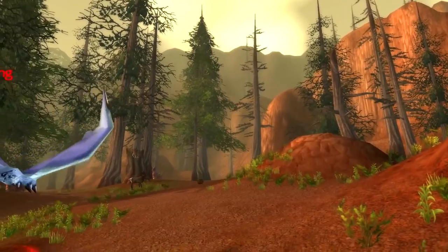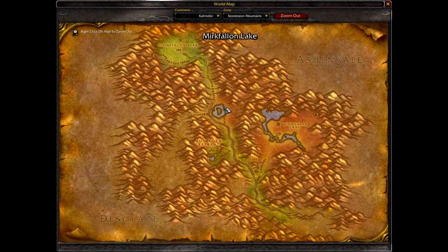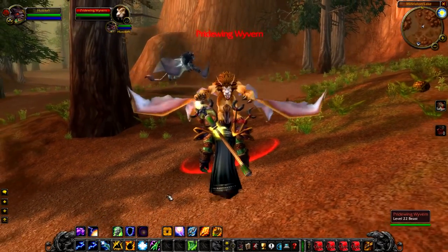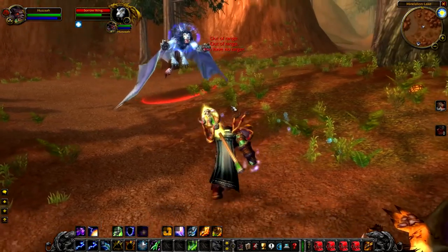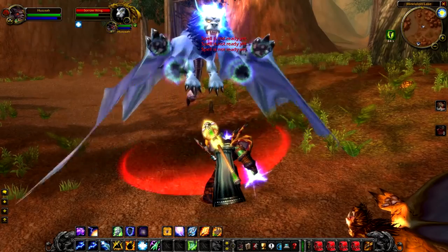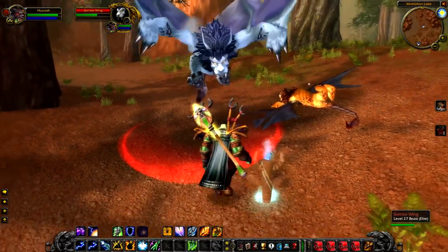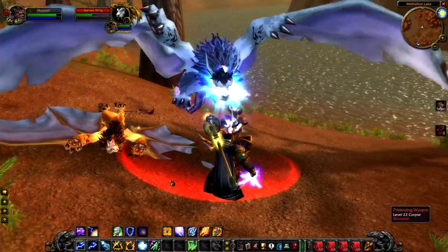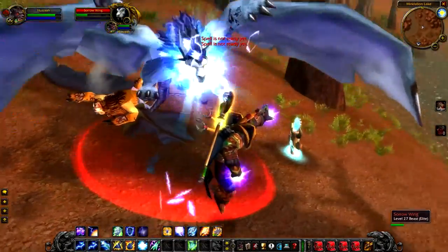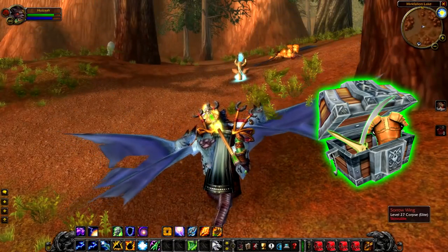Up next we have Sorrowwing, the level 27 elite Wyvern that roams around the outer edge of Mircfallon Lake. Sorrowwing is easily identifiable by his blue colour — he doesn't look like any of the Wyverns in Stonetalon Peak or the surrounding area. You can use his slow movement to your advantage, and it's worth running away if you can. He has a poison that sticks on you for quite a while and can do a fair bit of damage. As for killing him, he only gives a guaranteed random green, so overall pretty disappointing.